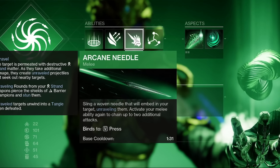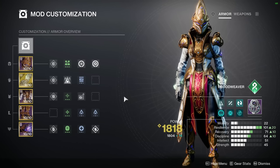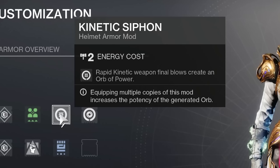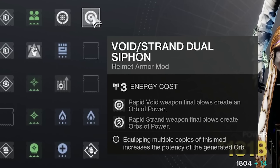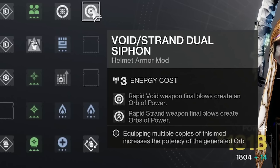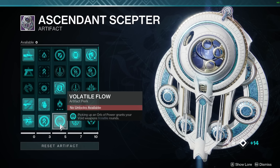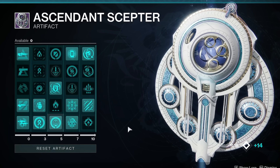So essentially you melee a dude, consume your grenade, shoot that one guy, and then everything spreads everywhere — it's great. For a quick look at the build's artifact perks: Kinetic Siphon for Osteostriga orb creation, Void Strand Dual Siphon because we're mainly running Osteostriga or Void Weapons. Volatile Flow — picking up an orb of power grants Void Weapons volatile rounds. So yeah, sure, throw volatile in there as well. Why not?